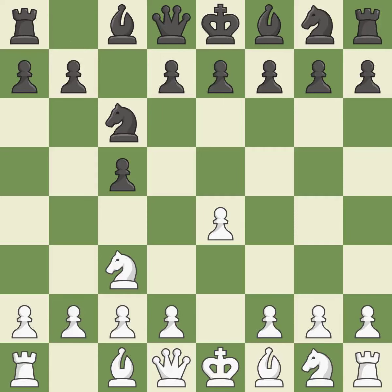Nc6 aids in maintaining control over the d4 and e5 squares. The e5 and d4 squares are under the control of Nf3, which advances the knight toward the center.